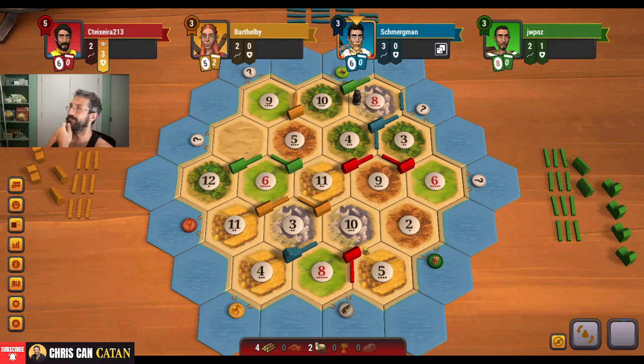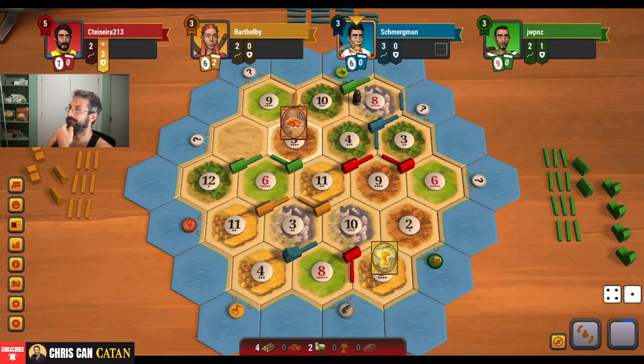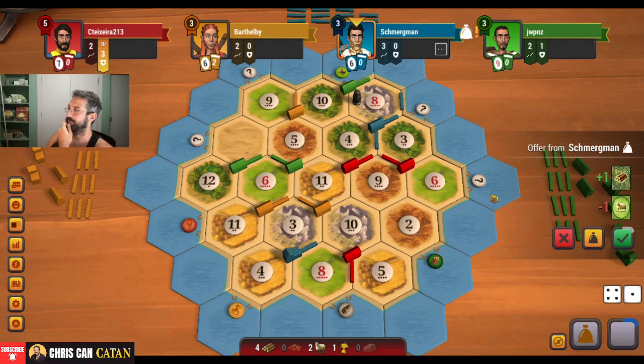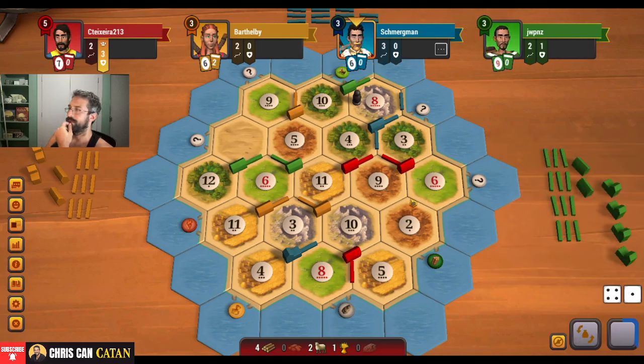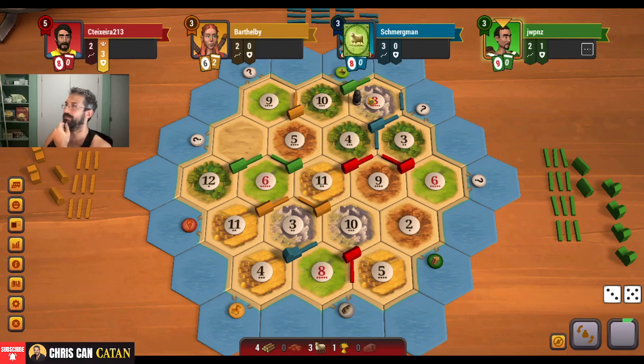They go for the card instead. Come on, nine — we'll take the five, that's fine. Bricks there too, got to be careful here. Sheep for wood? No. We're just chilling. Eight — blocked, always good.